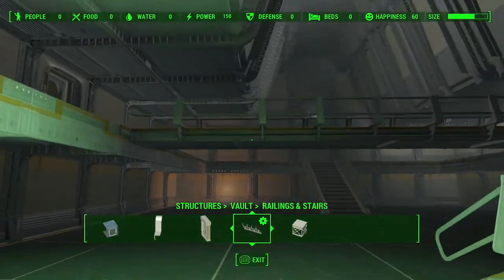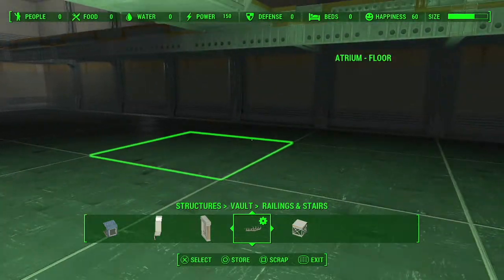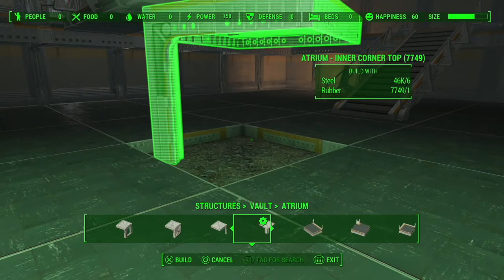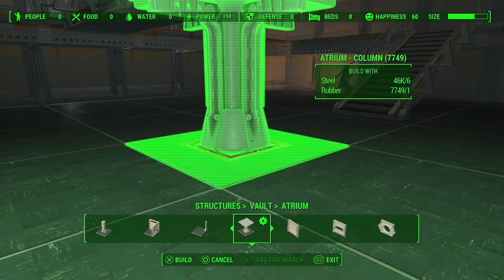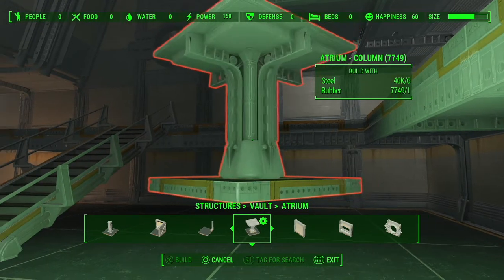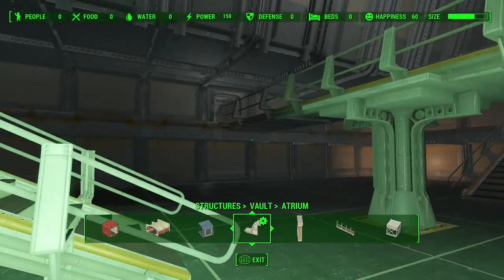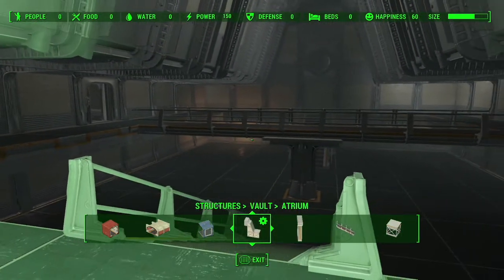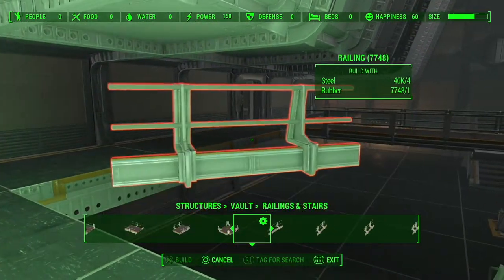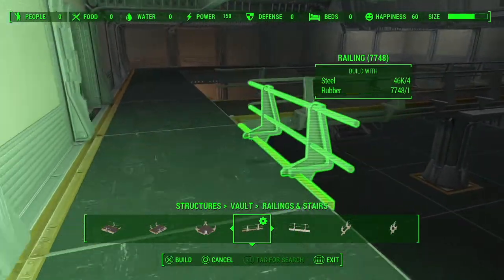Right in the middle of the bridge — position five — replace the floor with the Atrium Column. It can be found under Structures, Vault, Atrium, and it just supports the bridge. It looks something like this. Then under Railings and Stairs, rail off the balcony.